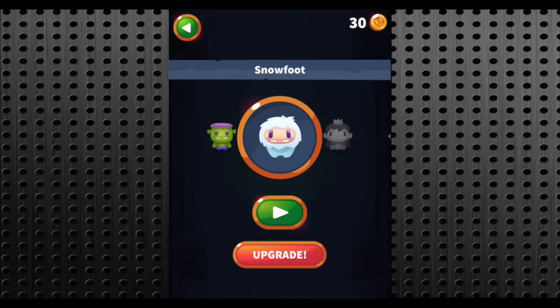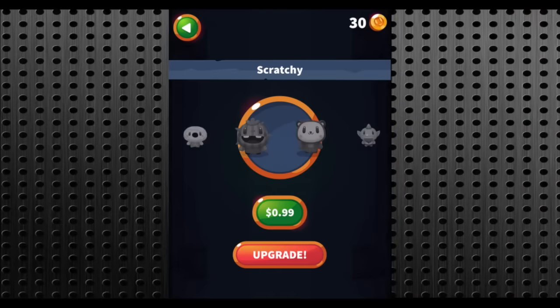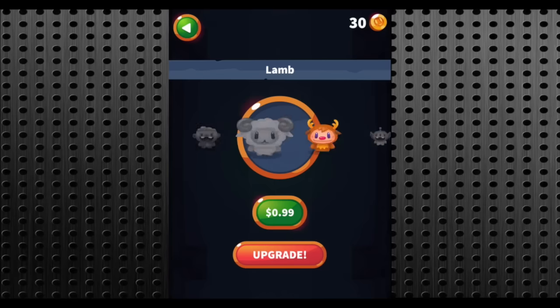CrazyMikeZapps.com with an iPad app review for Swipe Me Out. This simple to play, casual swiping game features fast-paced gameplay, lots of crazy monsters to play as, and many ways to die if you don't swipe fast enough.